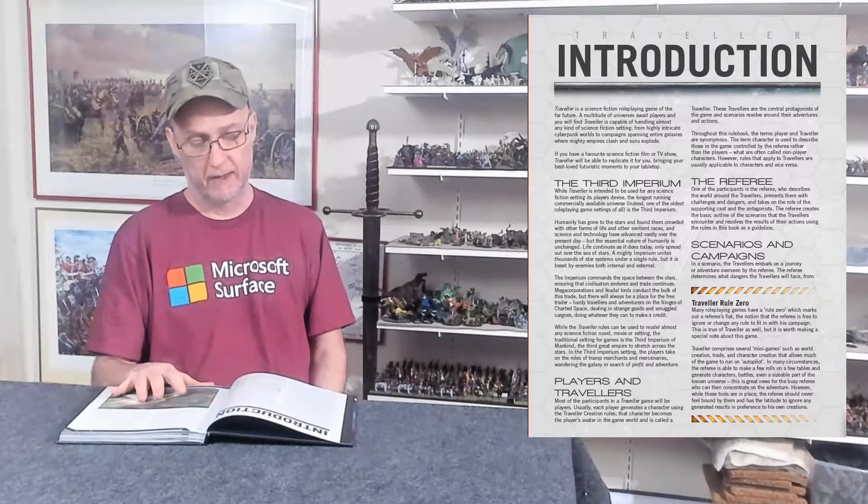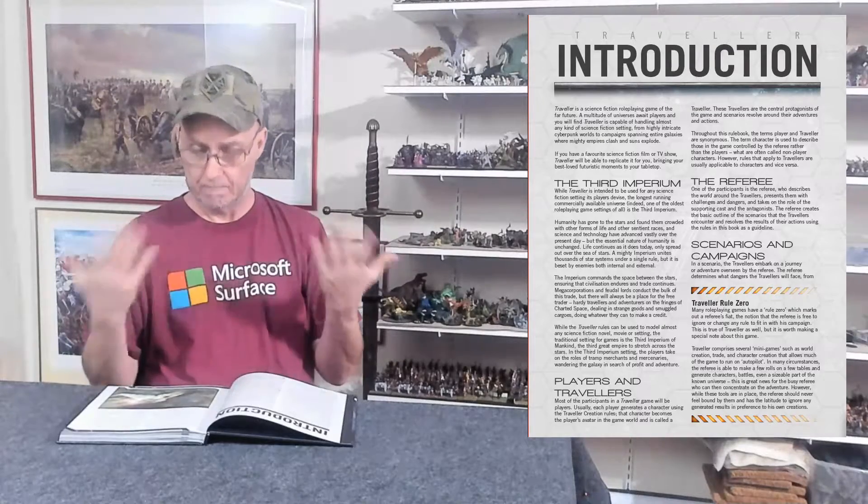In the first part of this book, they talk about the difference between a scenario and a campaign. A scenario is a specific module or mission — it might span multiple game sessions, but it has a start and a finish. For example: let's go rescue the cat from the tree — and when it's done, that's the end of the scenario. If you have a series of scenarios that go on and on, or you tie them all together, that is usually called a campaign. You're probably already playing other role-playing games, so you know this.